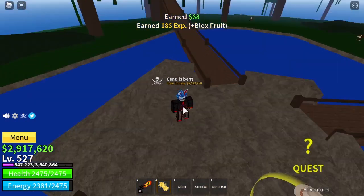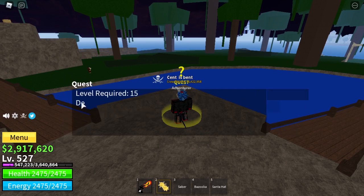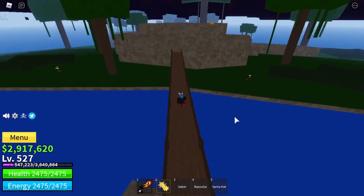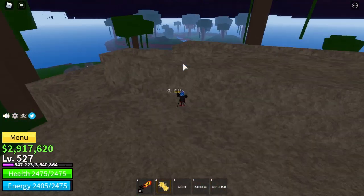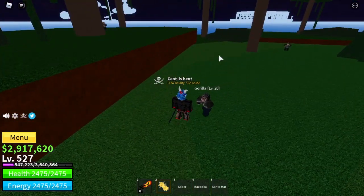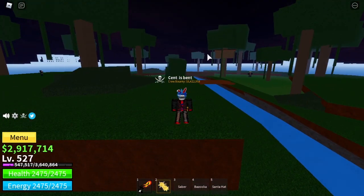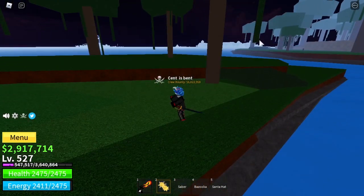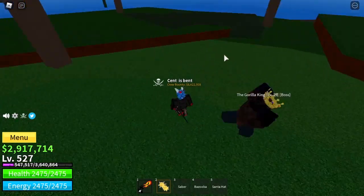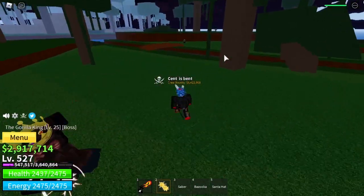Once you have reached level 20, come over and do the gorillas. The gorillas are all the way on that separate island, so just come there and defeat them. When you're about level 25 to 30, I recommend you get the Gorilla King quest, because Logia Fruits don't work on bosses — so even if I had a Logia Fruit right now, the boss would still damage me.